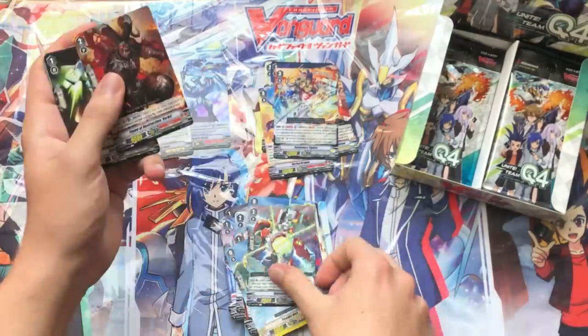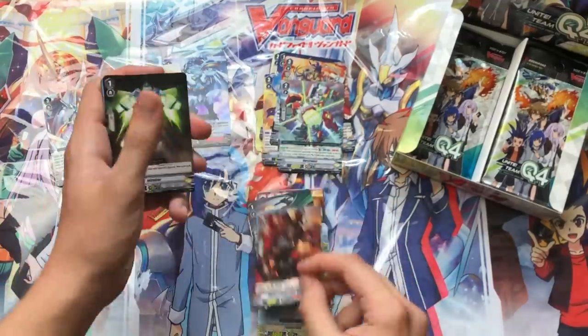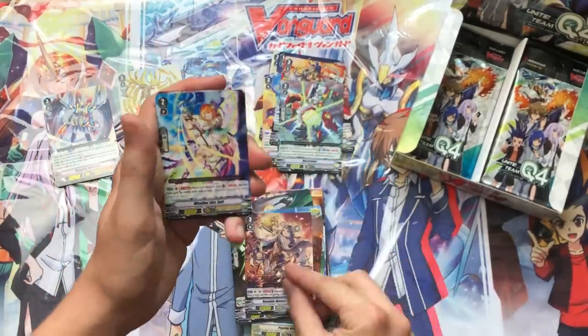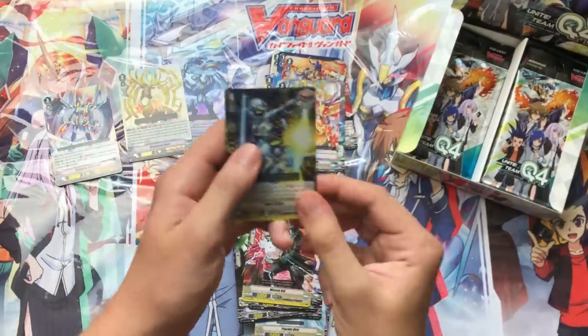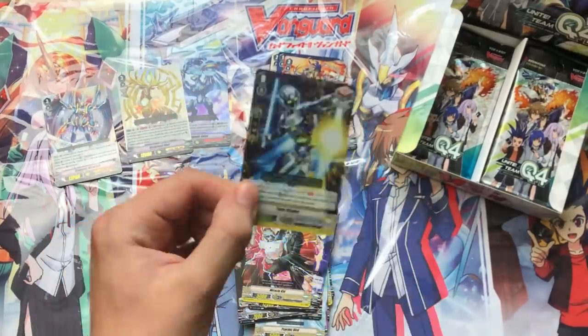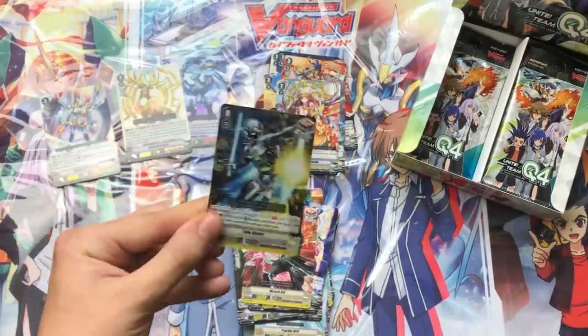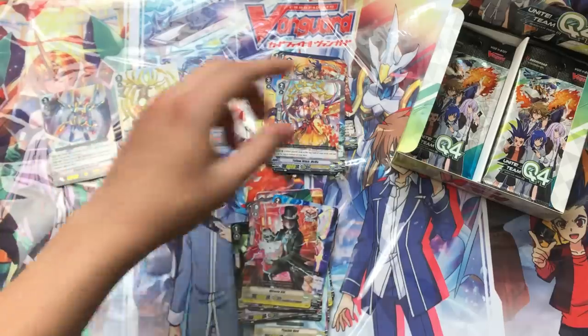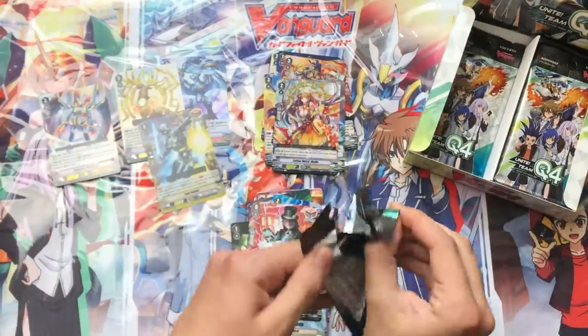Moving right along, we're going to start speeding things up as we progress through the box. We have a Meme as well as one of the Draw Trigger Perfect Guards. Perfect Guards now come in Draw Trigger variants as well, which frees up space in your Grade 1 slots. You can play these instead, which makes Draw Triggers really good right now.